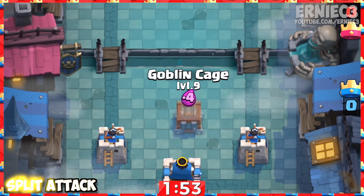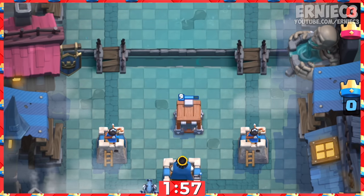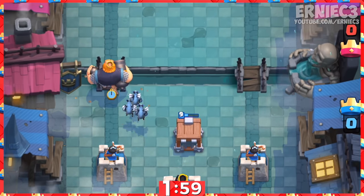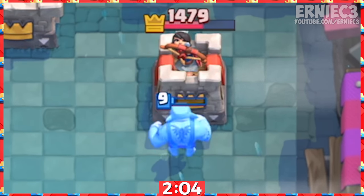Number 4. When using this card as an offensive attack, place it as an investment and then build up a scarier attack in the other lane. The enemy will ignore the Goblin Brawler while defending the scarier push, and he will deal over a thousand damage if left ignored.